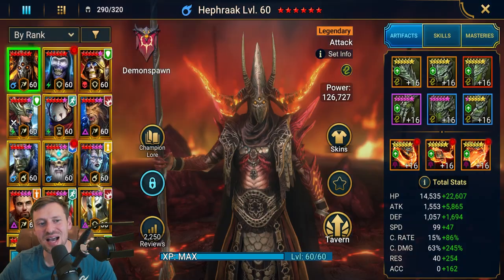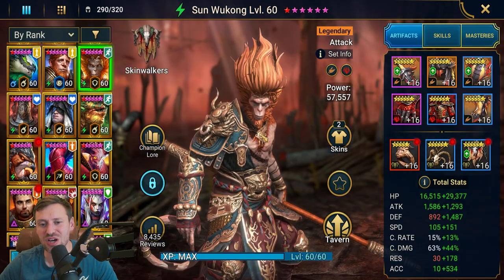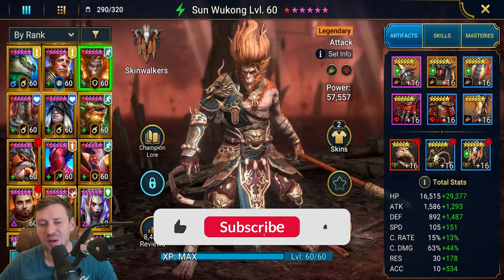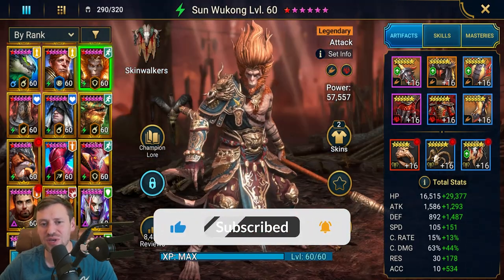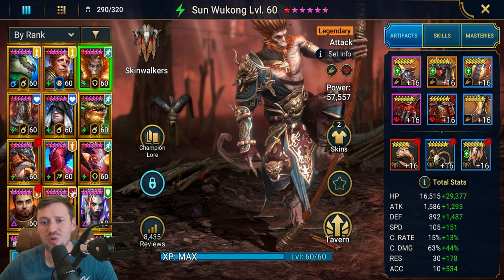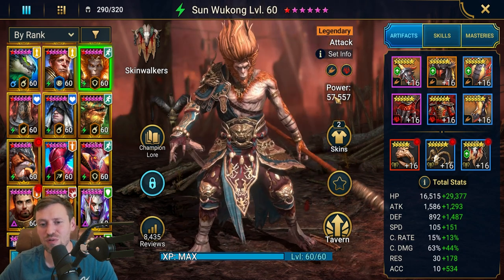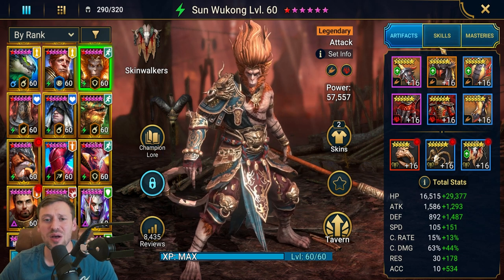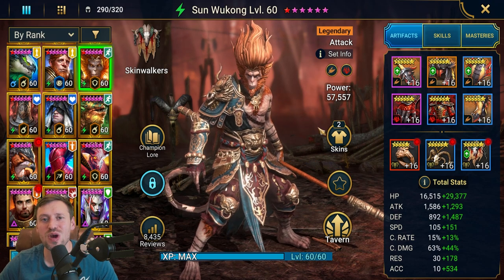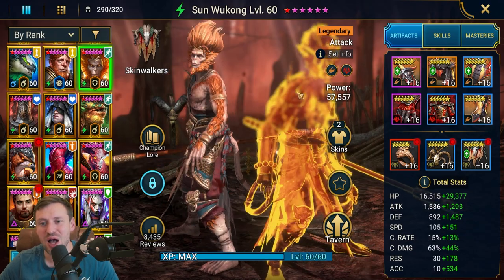Wukong is an absolute menace in live arena and he's becoming one of my favorite champions. I'm so glad Polarium lets us all get him for free — such an amazing champion. There are two ways to build him: either go full control CC like I've gone, or just go full nuke. Both builds are completely viable, he is just an insane champion. I wish they'd let us have two but obviously that would just be absolutely broken.